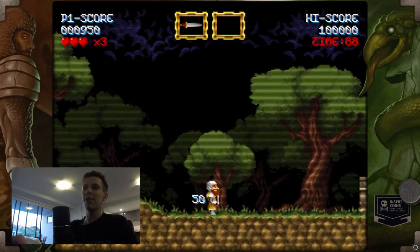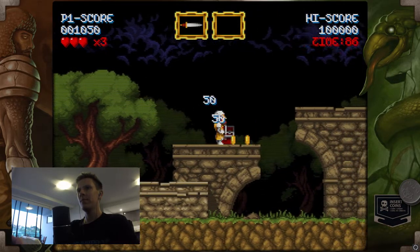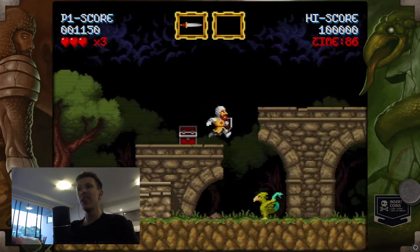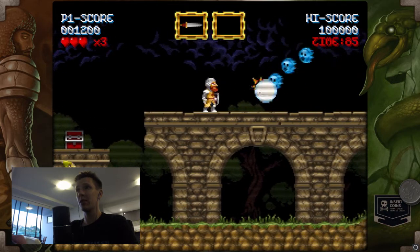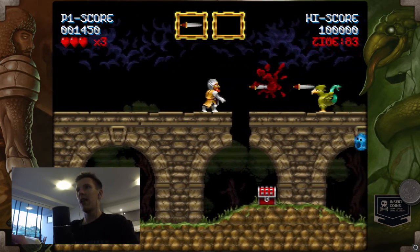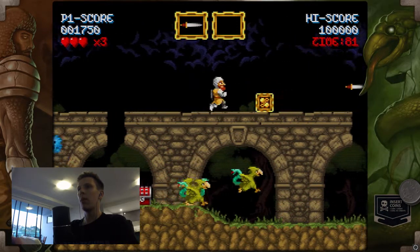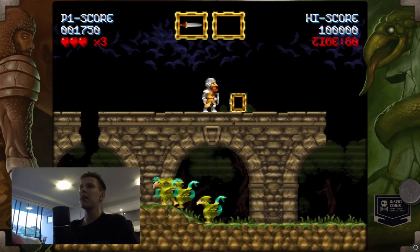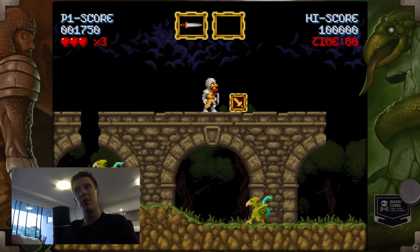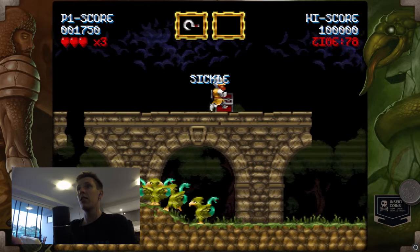Even the basic weapon looks a lot like the lance. It even sort of looks quite a bit like Ghouls and Ghosts, the character at least. The enemies are flying out everywhere. You can get weapon upgrades. I don't like the daggers, I don't like the bombs. I think the sickle's my favourite. Don't like the axes — that's a lot like the bombs.